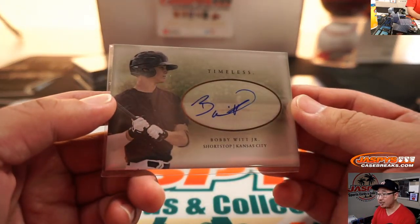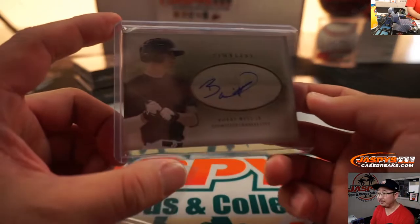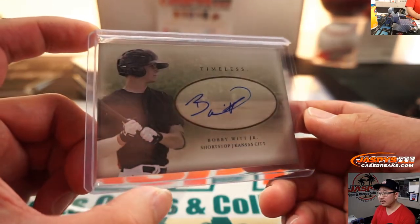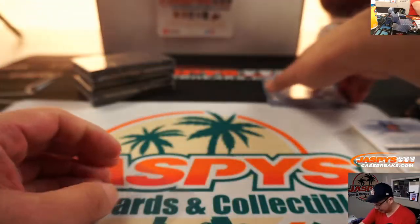Nice Bobby Witt Jr. — Timeless autograph. That is your number two overall pick in the 2019 MLB draft. Pretty big prospect, not in a lot of sets yet. Patricia gets that one. Nine out of 21 on that one.